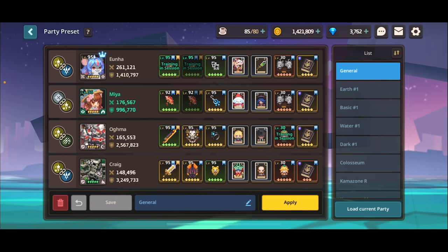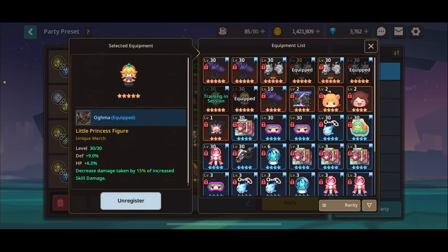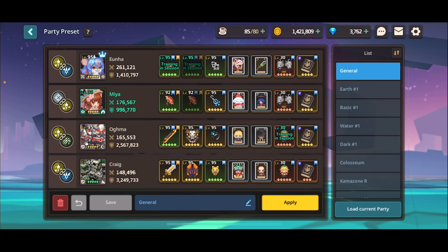This is my go-to story team for any content where I need really good damage and really good survival. This team is beautiful. Maya provides 90% skill damage to the entire party, and based off of the items and merges I'm running, it is a broken synergy. Yunha gains additional damage off of that, and because of her weapon's ability, she gains additional damage based off her bonus skill damage. And Little Princess Fager decreases damage taken by 15% of increased skill damage, which means Craig and Ogma are taking a lot less damage.